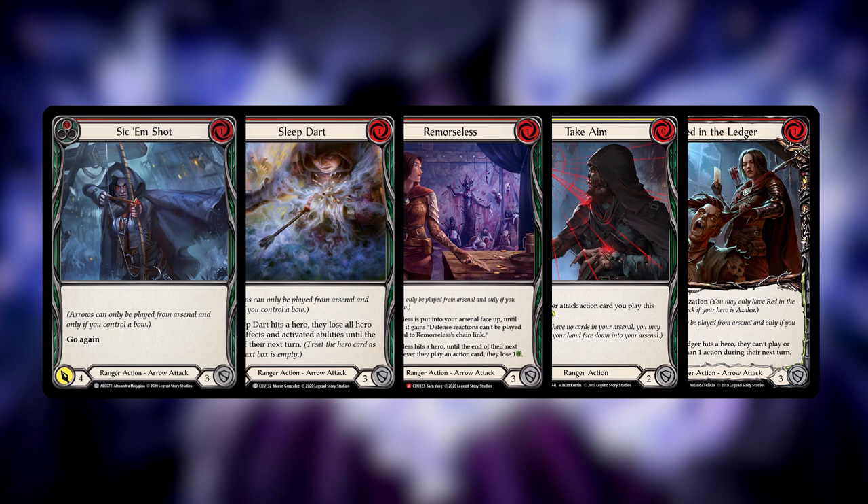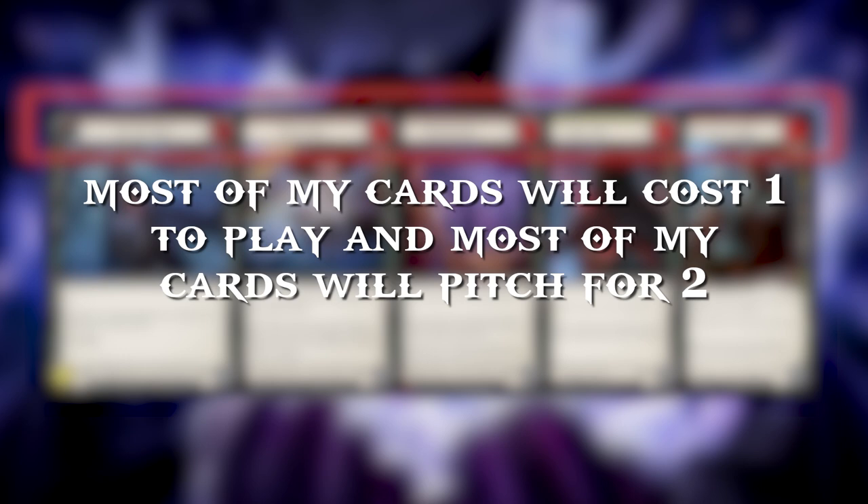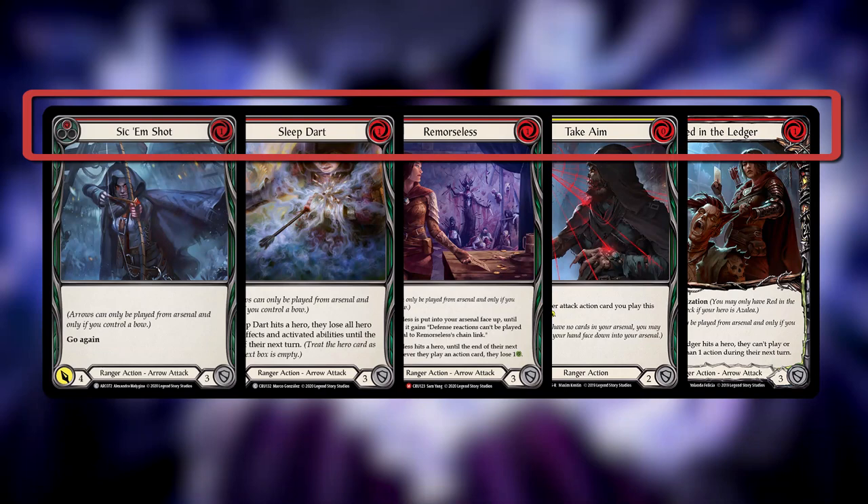Take a look at all the cards in your deck — this may be larger than the deck limit, and that's okay; we can pare things down later. Look at the cost to play each card, then look at how much you can pitch each card for, and get a nice average of each of those values. For example, put it into a verbal statement like: 'Most of my cards will cost one to play and most will pitch for two resources.' If your cards cost three and only pitch for one, you may have a problem.